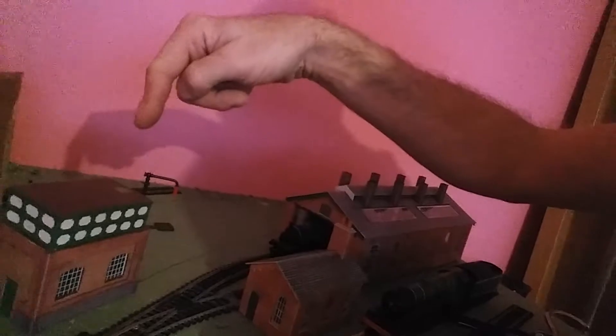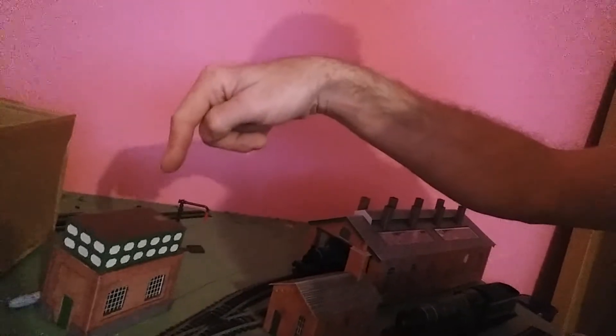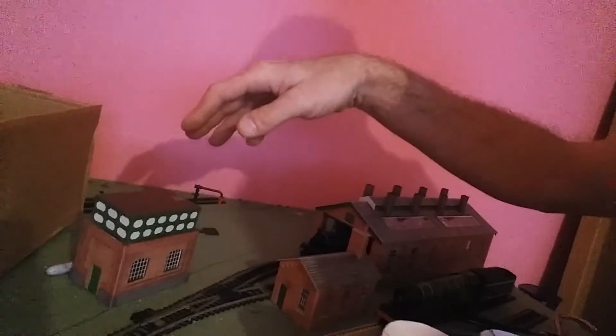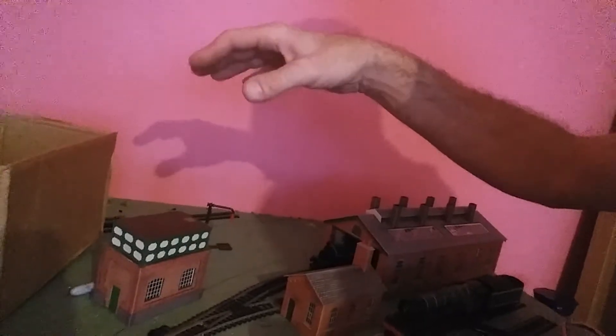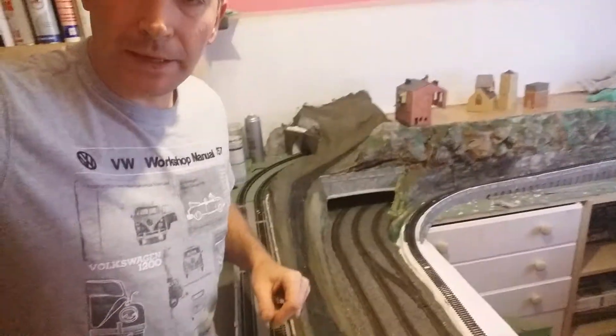Here we've got a Hornby water tower which I've tampered with using Metcalf card kits — just the sheet cards. That's what I've done to that one; it makes it look a little bit more realistic.